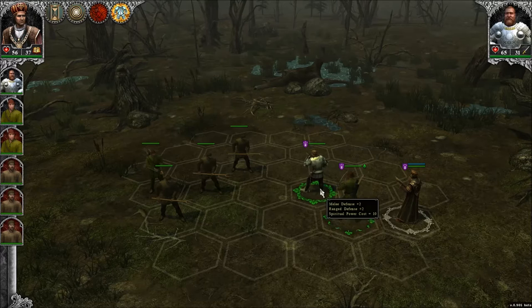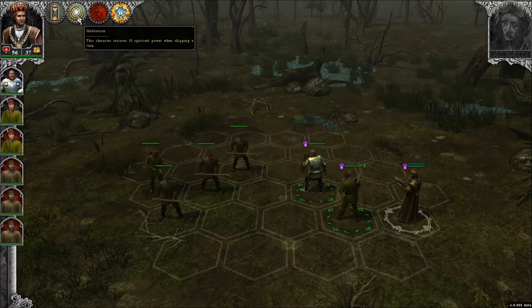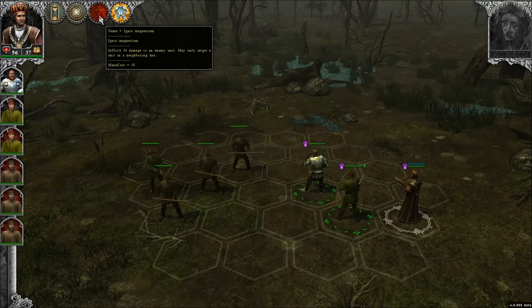So let's see how this combat works out. Up here we have some spells. This is Meditation — if you use this, you skip a turn but restore 10 spiritual power, which is the MP of the game, shown by the blue bar. And there's also a fireball spell, so there are mages in the game. That's interesting.